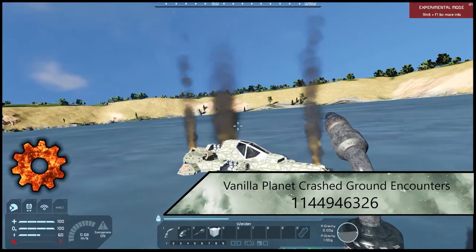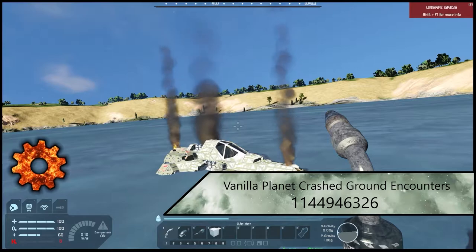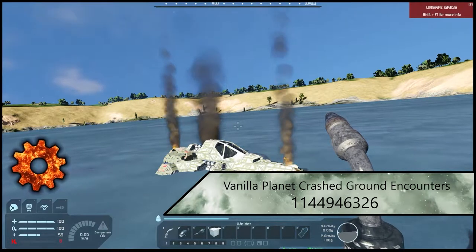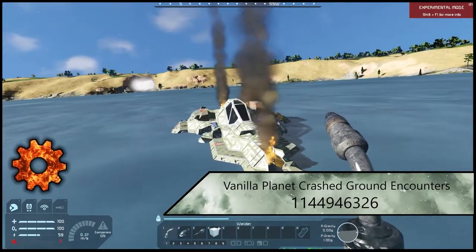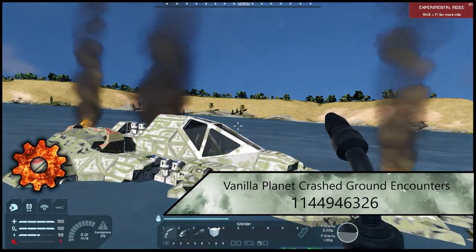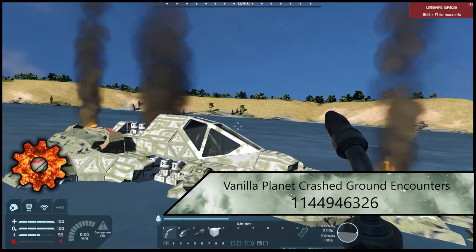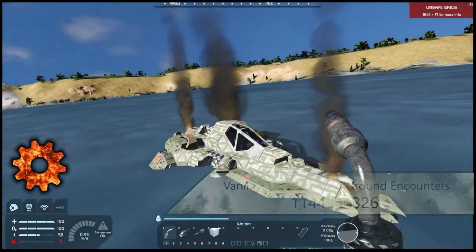Next up we have Vanilla Planet Crashed Brown Encounters. What this one does is spawn crashed ships around you and your worlds depending on what planets you're on. It goes over quite a few. They will have variations — some are in better condition than others — and they kind of drop the ship in there, giving you that really immersive feel of crashed ships and past civilizations. Really cool mod that immerses you in the experience.